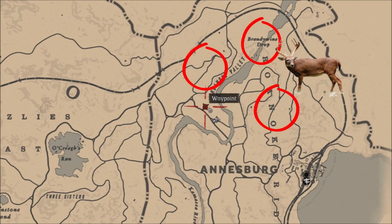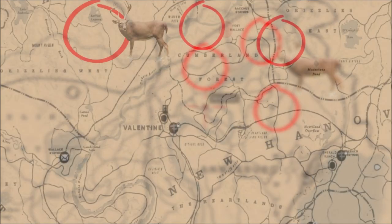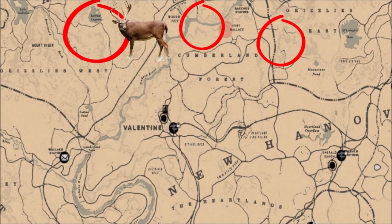If you are in Annesburg, Brandywine Drop, Roanoke Valley, and the river — all these areas right in here are good for deer. There is a cougar spawn up here too, but you're mainly going to be looking for those deer again. Anywhere that you can find a good plentiful amount of deer that you can get a three-star carcass of is where you want to be.